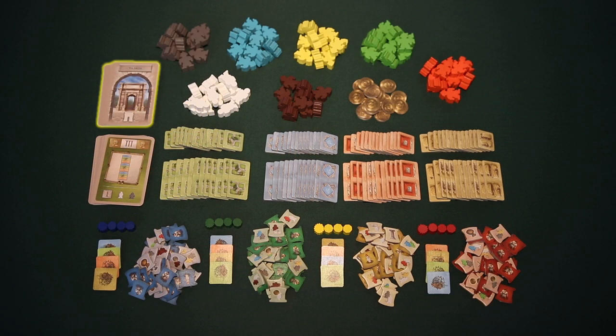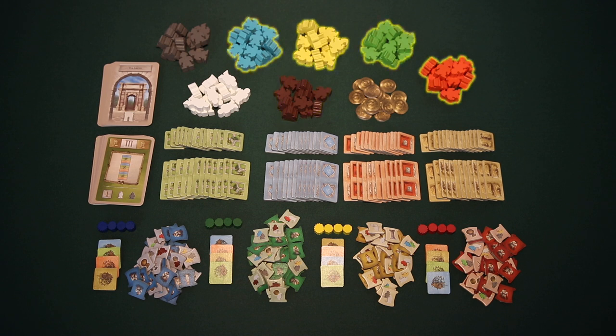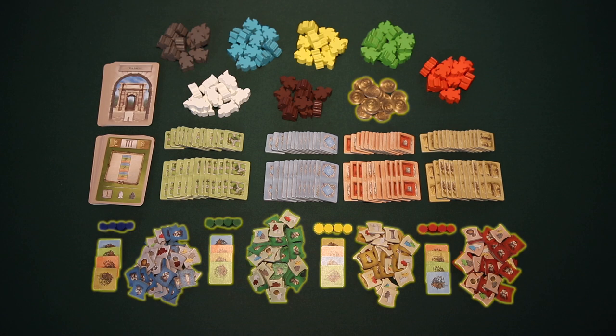The game also comes with 24 street cards, 12 Trajan cards, 56 single building tiles, 48 double building tiles, 10 builders, 12 tribunes, 10 assistants, 40 total workers in four different colors, 20 gold coins, and player components in four different player colors.